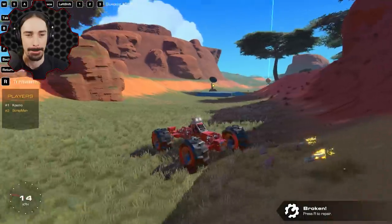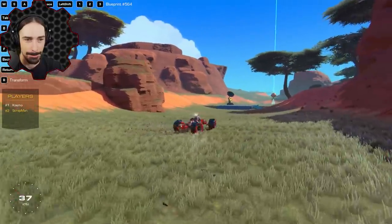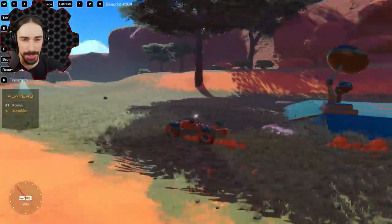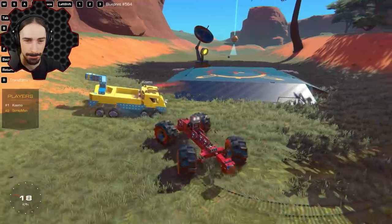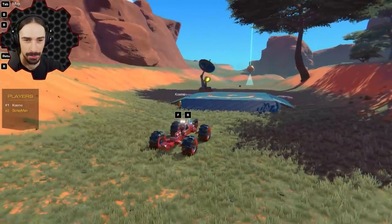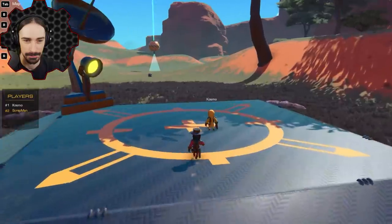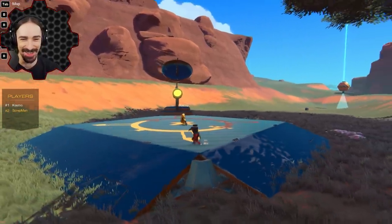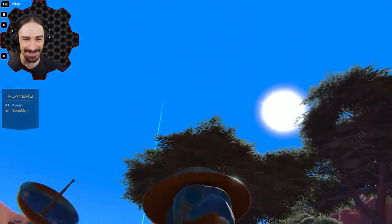Well, we couldn't find the last piece of salvage — not sure where it is. We flew around the whole map and it's nowhere to be found, so I guess we're just going to go to the launch pad. Hopefully it wasn't important for our spaceship. Here we are — I'm getting a cutscene. Are you getting a cutscene? Nope. Well, I guess I'm leaving the planet without you. Yeah, I finished campaign — I left you alone on the planet!